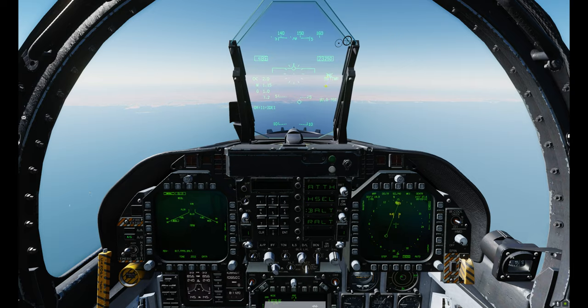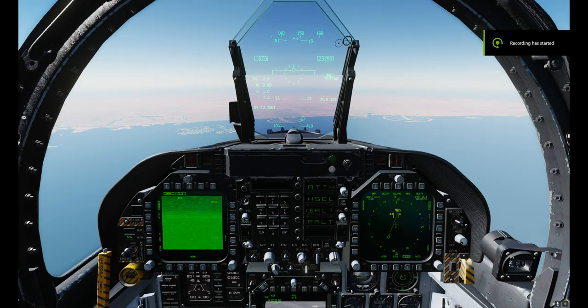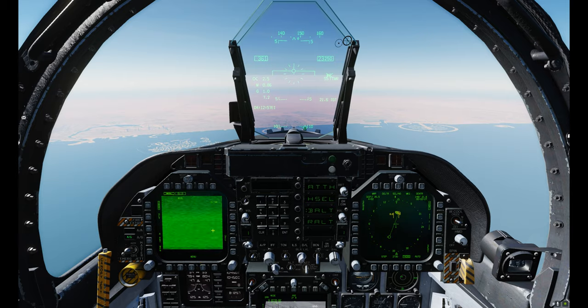We're going to fly in towards the target, and as the timer gets closer we'll set up for weapon release. We're 25 miles out and you can see the Walleye timer counting down — Station 2, Walleye, and DL-13. We need to make sure the Walleye and DL-13 are talking, so on the bottom left we'll click the weapon and select the top Walleye for Station 2.